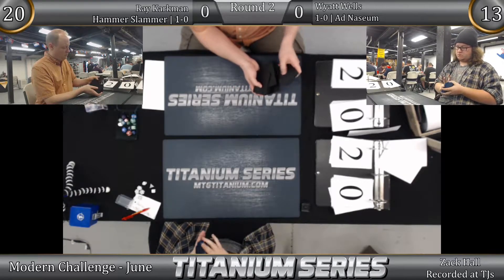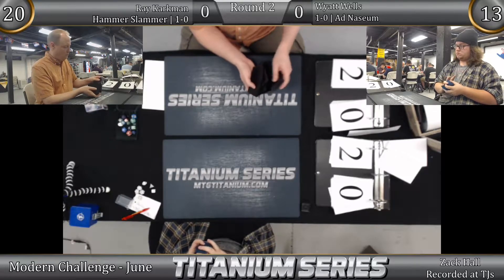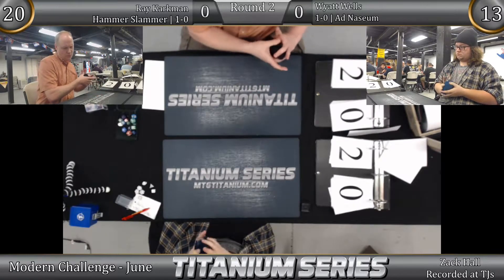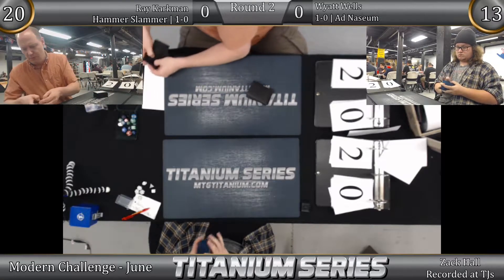Wyatt can make minor upgrades — he can bring in two Thoughtseizes, but he has to cast them turn one because Ray has the power to cast a turn one Blood Moon or a turn one Chalice.